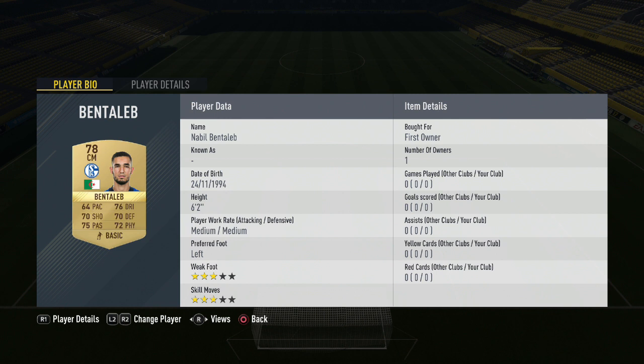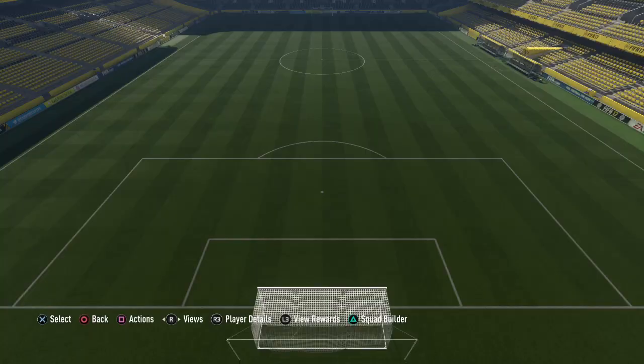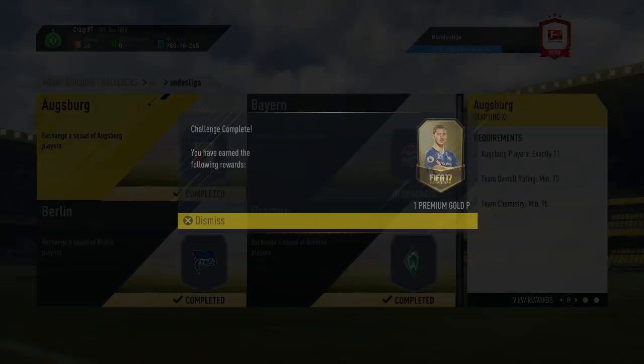Moving up top into the striker positions, Franco DeSanto costs 1,300 coins. Partnering him up front is Klaas-Jan Huntelaar — also a first owner in my club — at a similar price to DeSanto, around 1,000 to 1,300 coins depending on sniping methods and when you look on the market.